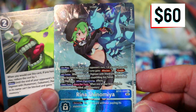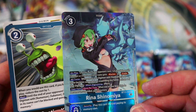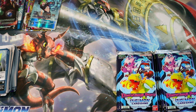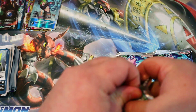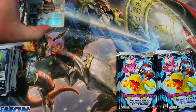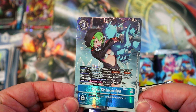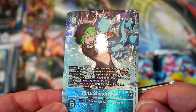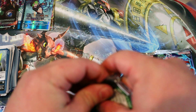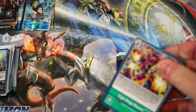Oh snap — there we go! Secret rare Rena for that Aldforce Veedramon deck! Very nice, very very awesome pull. That is a deck I really want to try out. Actually — wait, is that the alt art version? Oh my gosh, I think that might be the alt art! I did not even realize — that is a HUGE pull! I'm going to have to get a sleeve for that one.